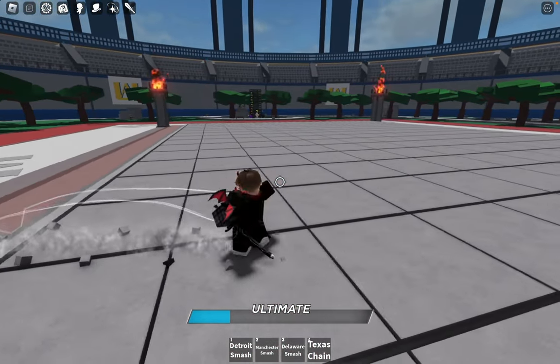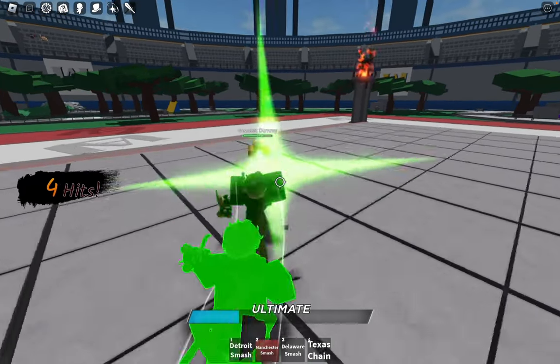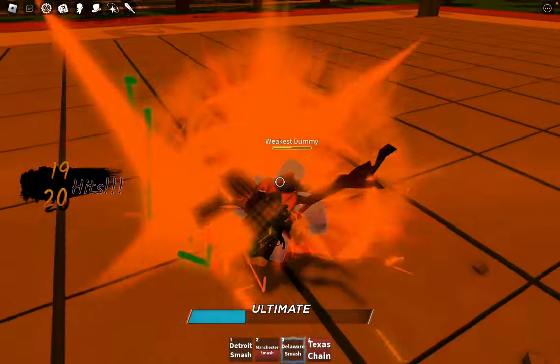Take, for instance, the scenario where your rival decides to use Texas Smash on you. Instead of running for your life, you stand your ground and deploy the Infinity Tool, redirecting the attack right back at them.